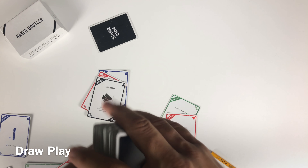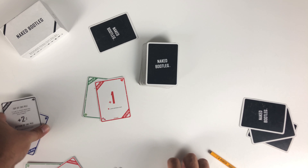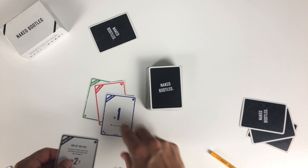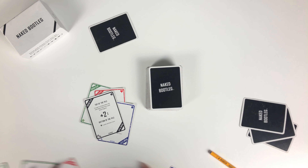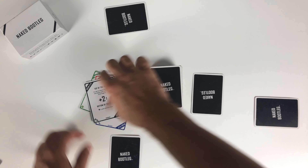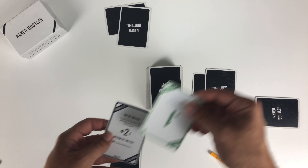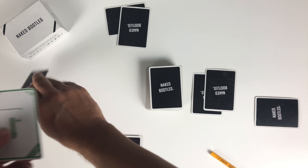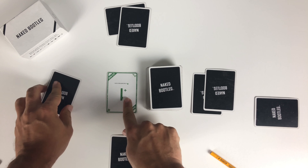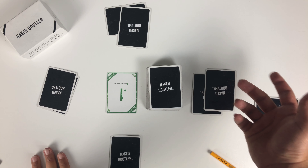Next we're going to go over the draw play. The draw play is what it says — it means you have to draw a card if it's played. We've got player A here, player B here, and player C there. If you play a draw card, this person has to draw a card. Simple as that — that's how the draw play works.